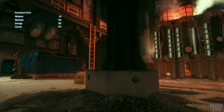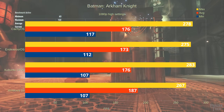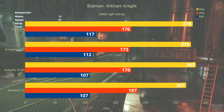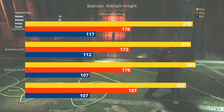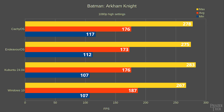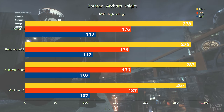Let's start with Batman Arkham Knight at 1080p. For this game there's actually no clear winner. Windows does win the average framerate with 187fps, but all the Linux distros are right behind it with averages in the 170s. What's interesting is that Windows actually loses in both the minimums and maximums. CachyOS has a lead in the minimums at 117, while Endeavor OS scored 112 and Kubuntu scored 107 — tied with Windows for last place. For maximums, Kubuntu actually comes out on top at 283, but the other systems aren't far behind.